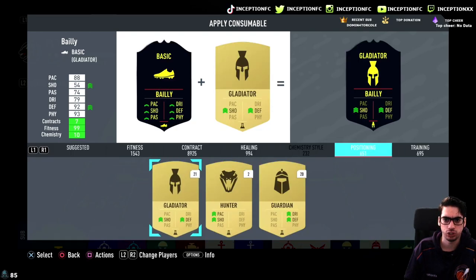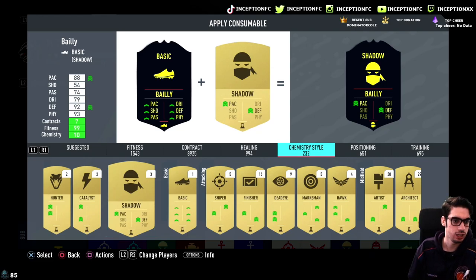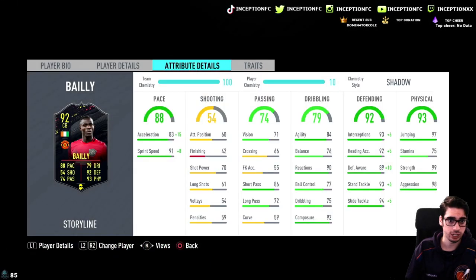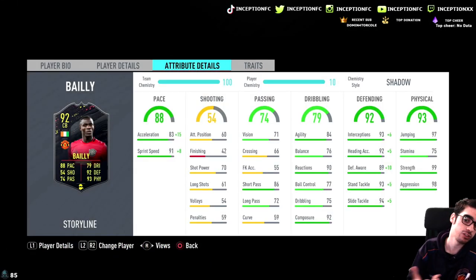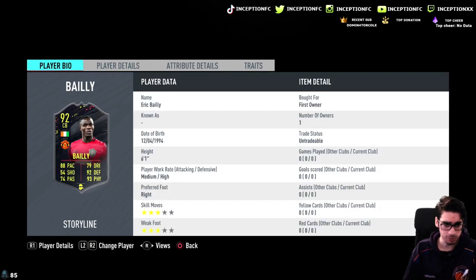It's weird that the shadow is not recommended even though he is a defender, but it is what it is. With the pace boost the card gets plus 15 and plus 8, and then the defensive boost makes it essentially perfect. Last but not least his physical is basically perfect as well - 99 strength, 98 aggression, 97 jumping. Very important for center backs to have really good pace as well as 98 aggression because it just helps them be defensively better.